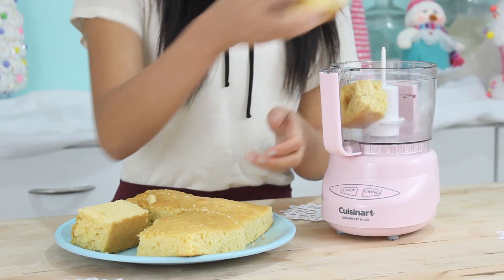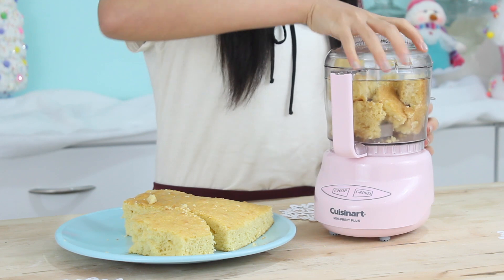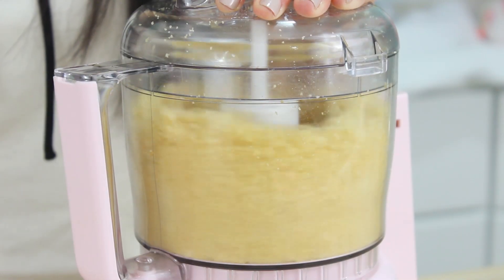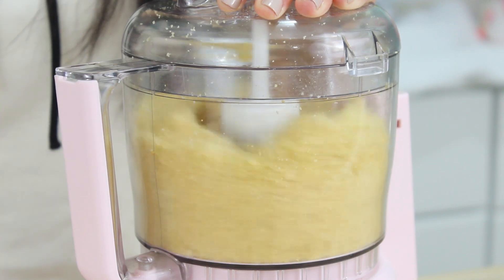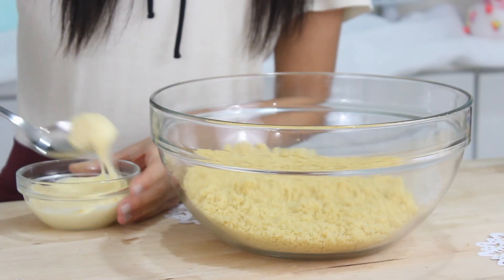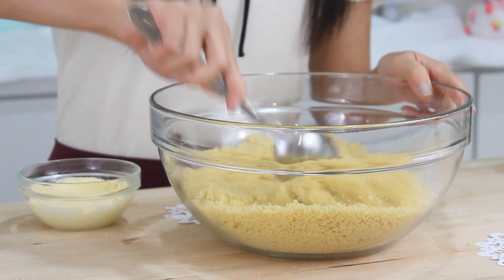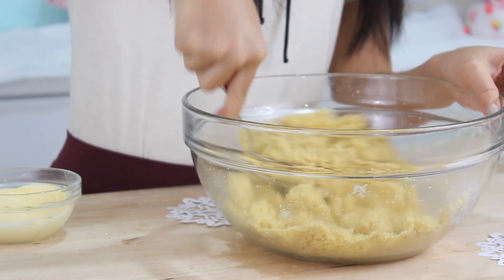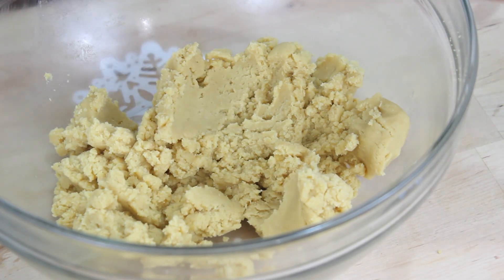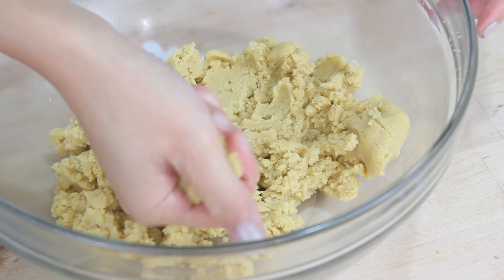To start off I'm going to crumble one half of a 13 by 9 inch cake into a food processor. You could also crumble the cake by hand but I like using the food processor because it gives me nice fine crumbs. Once I've crumbled up all of my cake I'm just going to add in enough frosting to get a nice packable consistency. By packable I mean you should be able to pick up a handful of dough and pack it together.